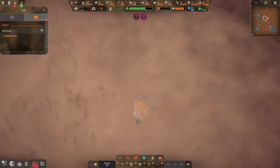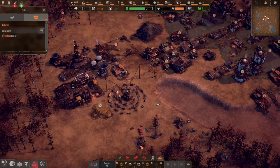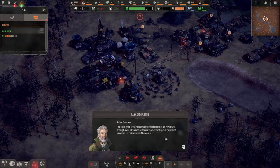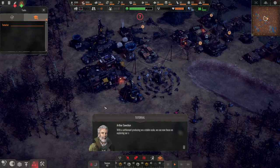Sandstorm — great. That looks good. Some buildings are now connected to the power grid. Although a well-structured settlement hooked up to the power grid consumes a certain amount of resources, it is enormously effective. You can have electric power poles put up on many surfaces, even on roads. Settlement producing on a stable scale, we can now focus on exploring our surroundings.